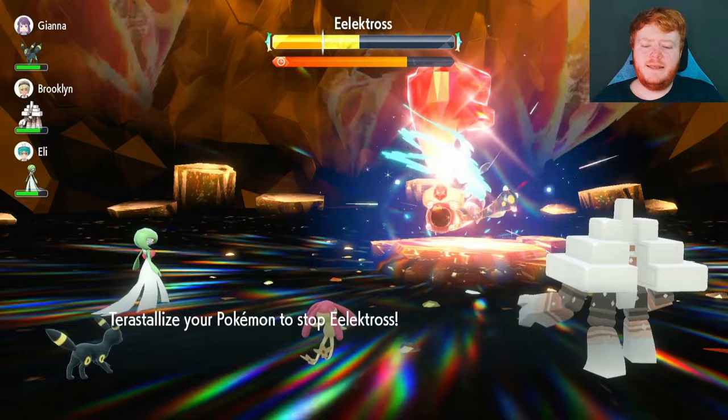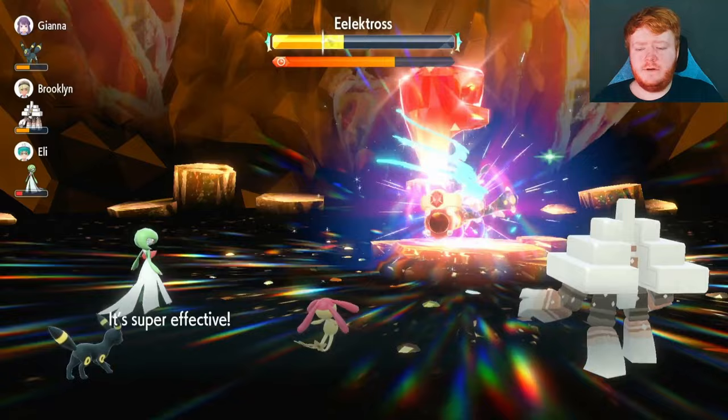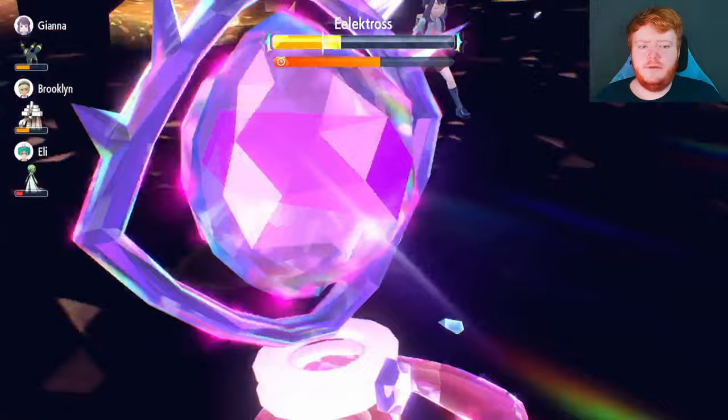I'm going to believe in Mesprit that she can break through the shield. It removes negative effects from itself — that's fine, we're already at plus two. It uses Wild Charge, which probably does a decent amount of damage. We hit another Mystical Power and go up to plus three. Now we have our Tera Orb ready. I'm going to Terastallize and use Psychic hoping it finishes it off.